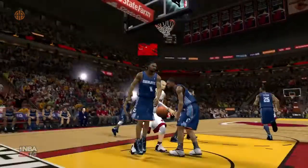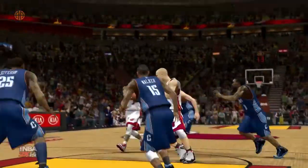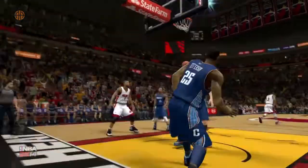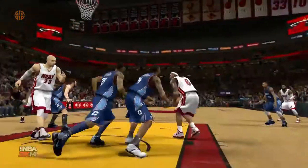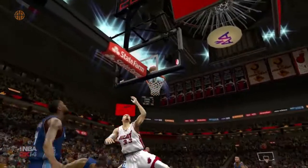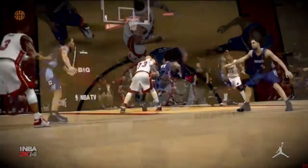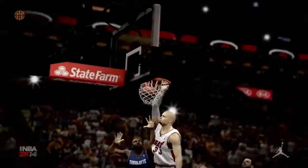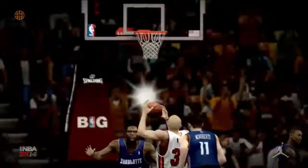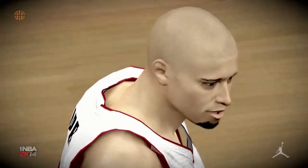The last thing, which is kind of strange, is that rebounding attributes and signature skills are not actually necessary all the time. At this point I'm a 6-foot-10 power forward and I haven't put a single point into offensive or defensive rebounding, and I haven't bought the Tenacious Rebounder skill, and in this match I'm getting 20 rebounds. But don't forget that these attributes do help on tougher matches — in one of my next matches I finished with only four rebounds because the Indiana Pacers were a really tough opponent.